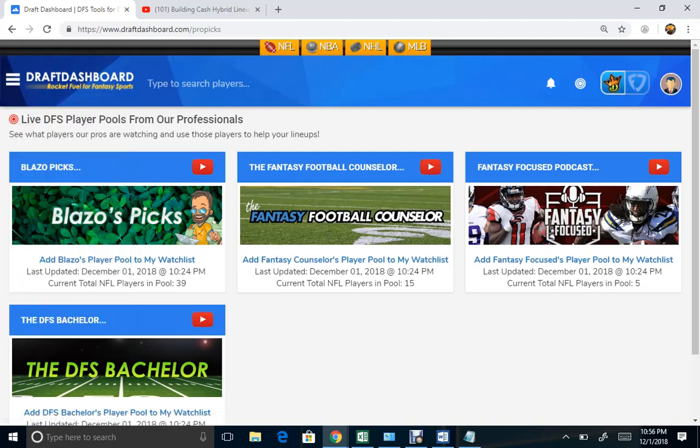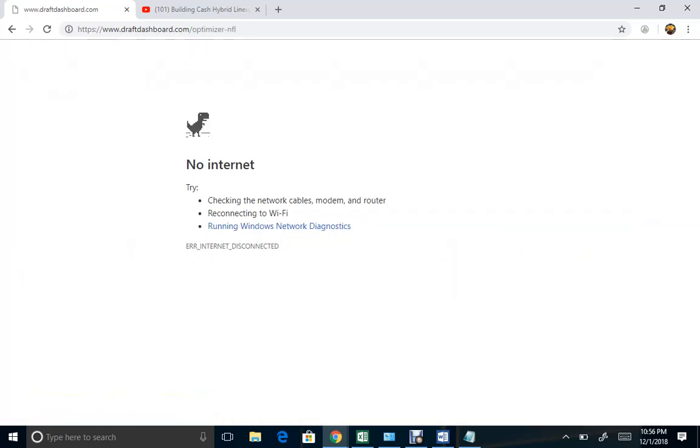Go to the Lineable Optimizer. If you have players watched on this tool, they're going to come up — make sure that works.